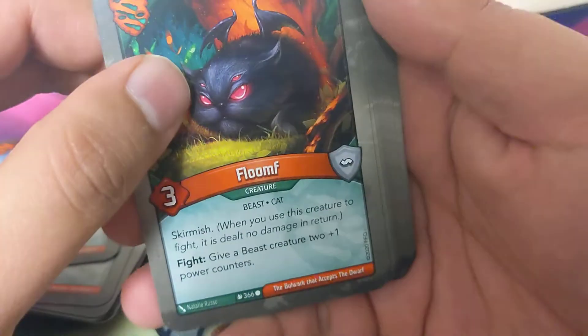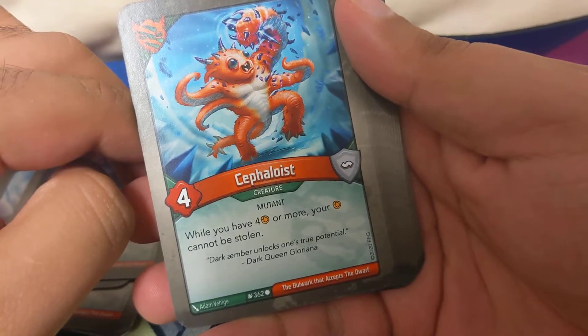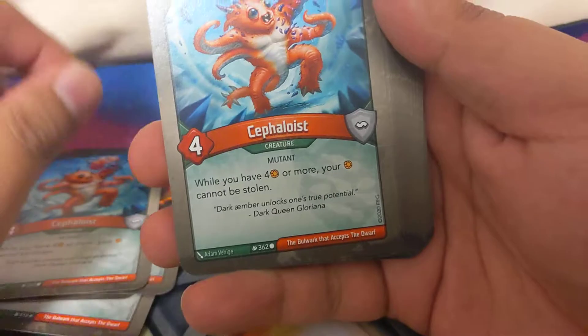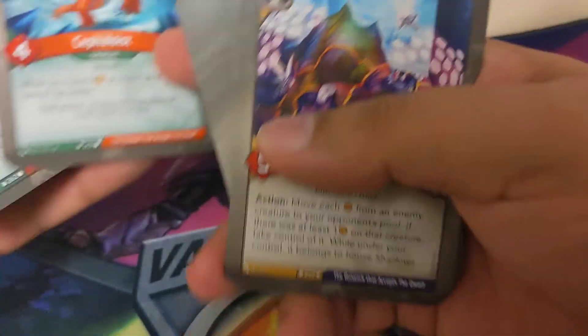Fight: give a beast creature two plus-one power counters. Cephaloist: while you have four or more, your amber cannot be stolen. So that's another mutant - now we've got one.